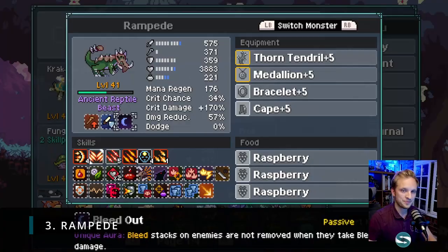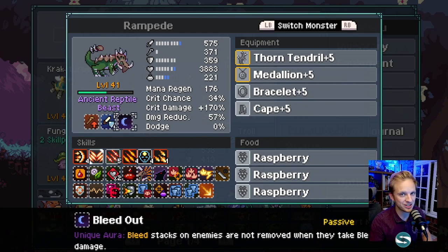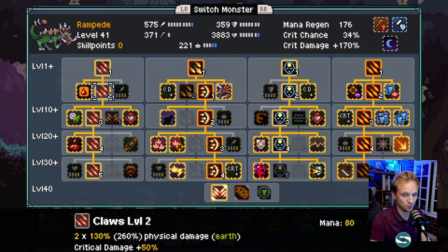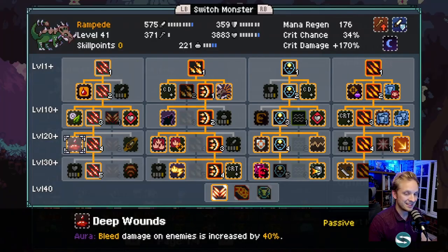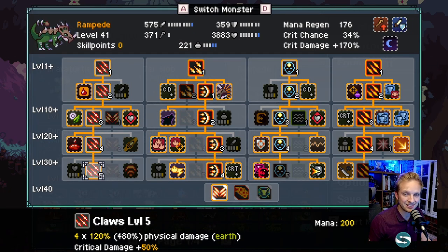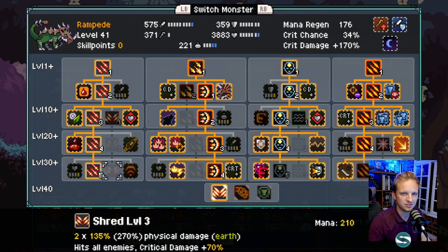Damage dealer time - we're keeping it simple, all these monsters are easy to pick up. We're going with Rampade, and of all the shifts this one is most important: we need a Dark Shifted one because bleed stacks on enemies do not get removed with a Dark Shifted Rampade. This guy does all the damage, also getting extra help from the Tether coming from Tar Blob. In the first tree, Claws gives extra critical damage, and critical hits also apply bleed damage. Deep Wounds increases bleed damage by 40%. Earth Allegiance means all neutral attacks become Earth attacks and Earth attacks ignore Earth Resistance, so you're never going to have a resistance against these attacks. You could also go for Shred to do damage across multiple monsters.